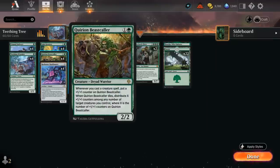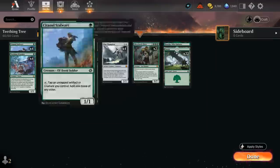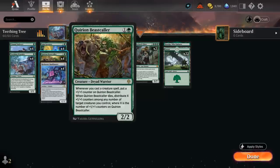We also have the full set of Beastcaller, which can be quite nice alongside an early Stalwart as we can quickly deploy our creatures and start picking up extra +1/+1 counters. If the Beastcaller dies, we can still move those counters elsewhere, so it has a bit of insurance against removal.